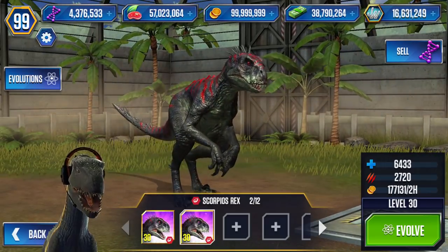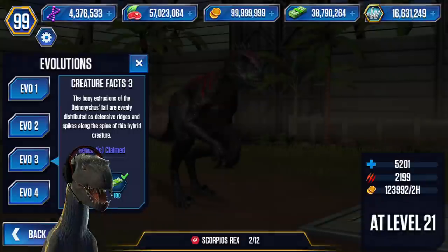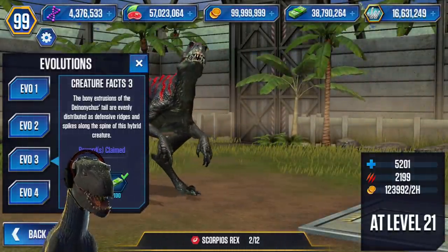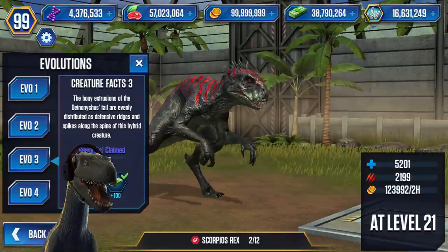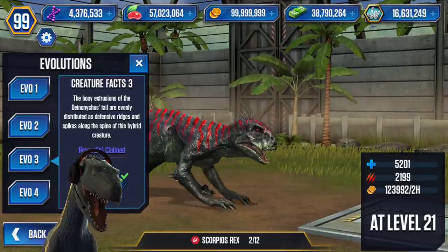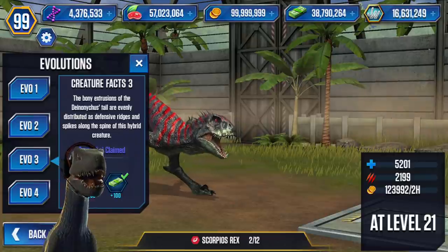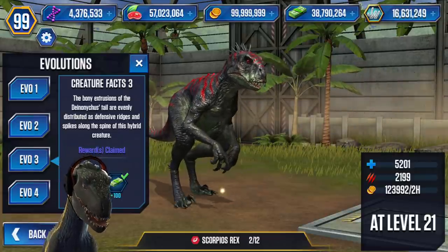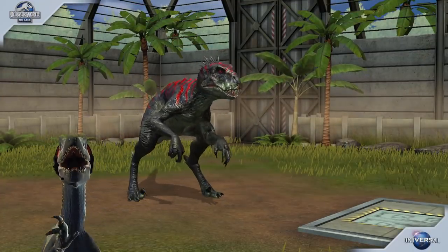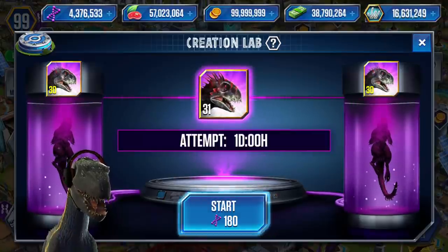It's got 6,433 health with 2,720 attack. Evolution 3 description: the bony extrusions of the Deinonychus tail are evenly distributed as defensive bridges and spikes along the spine of this hybrid creature. Honestly, I don't see any Deinonychus resemblance in Scorpius Rex — I only see Taurus, T-Rex, and a raptor.